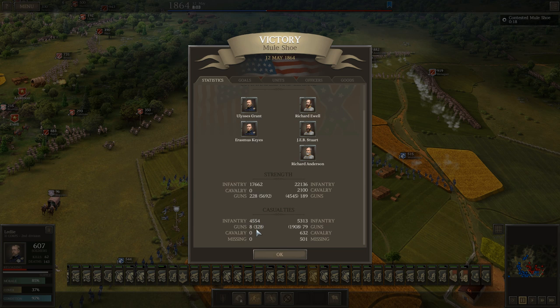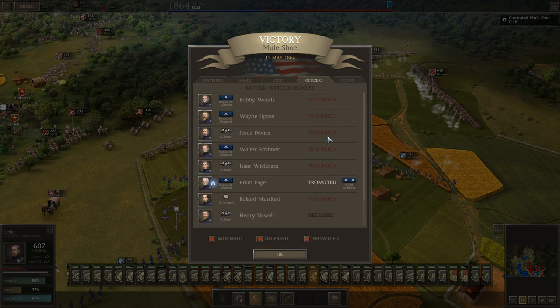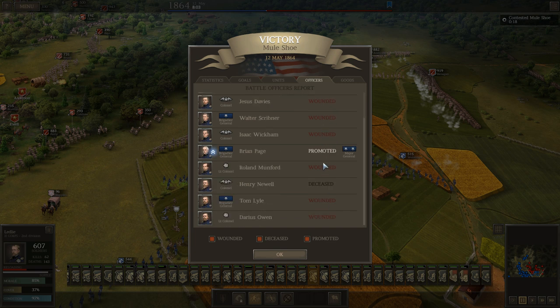Casualties about 5,000 — honestly not that bad considering. Looks like I inflicted about 8,000 to 8,500 casualties. Only lost 8 guns, took out 80 of his. I did lose quite a few officers — you can see the number of officers that were wounded. Only one actually killed and that was a colonel. That takes us to the Battle of Cold Harbor.